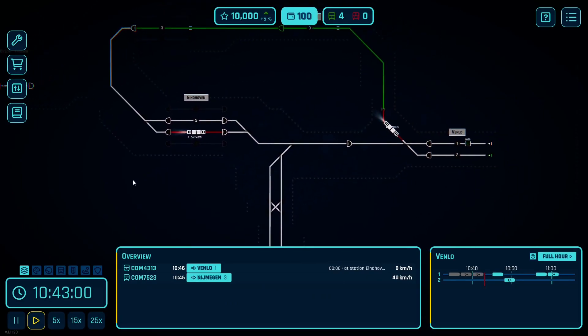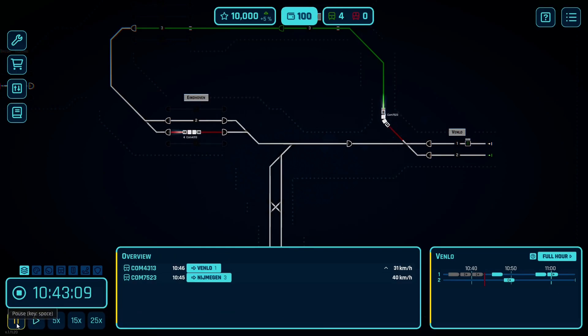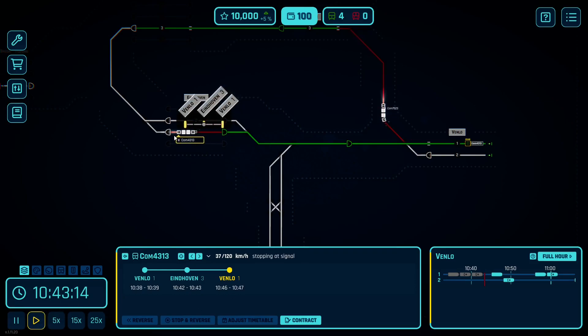I definitely don't want to take that other contract. Let me turn him around. What is happening here? That's why — that's not good. He's going to have a problem because I didn't reverse him in time. I can't reverse; I don't have a stop-and-reverse feature, so he's going to get a penalty. That's not going to be good. Now I can reverse him — I guess he didn't get a penalty, but he will, because he probably won't arrive in time now.